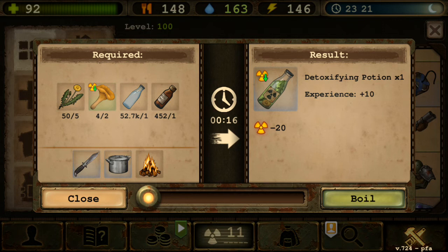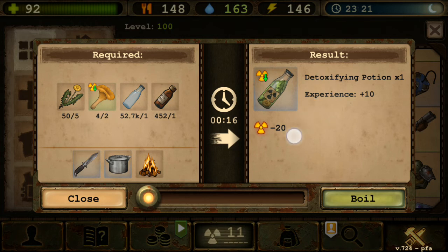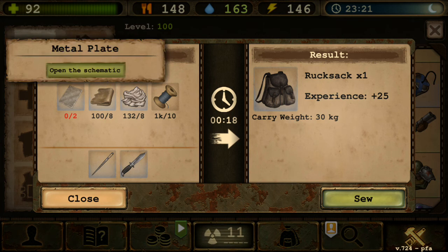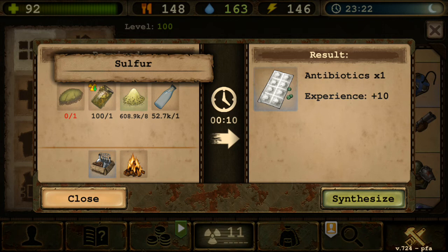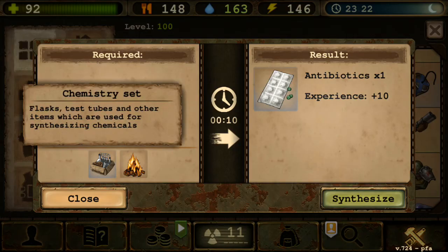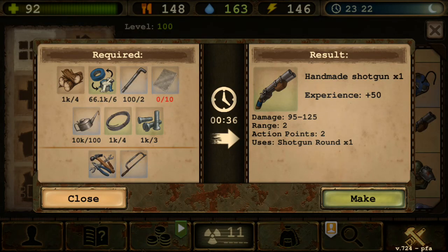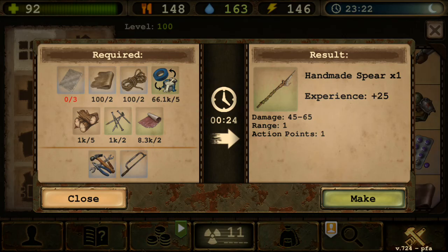Detoxifying Potion is still the same — I think it's minus 30, not 20 or 25, but it got reduced too. More Bags now require metal plate for the rucksack. Antibiotics are still the same — uses chemistry set. Painkiller still the same. Handmade Shotgun now requires 10 metal plates. Shotgun rounds are more or less the same ingredients but numbers may have changed.